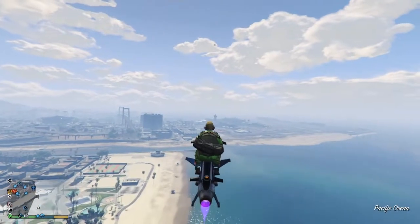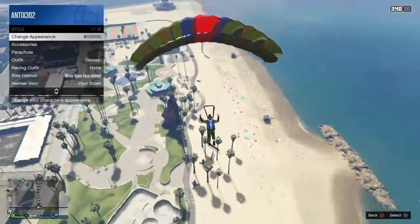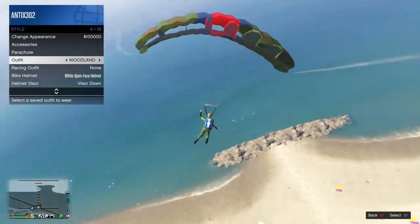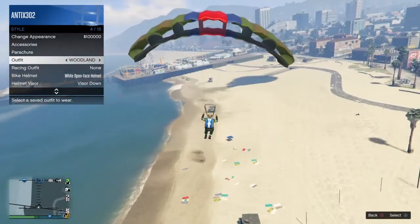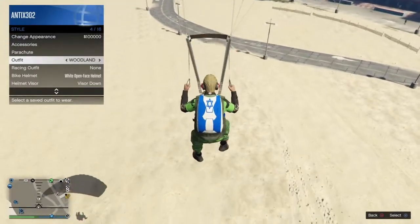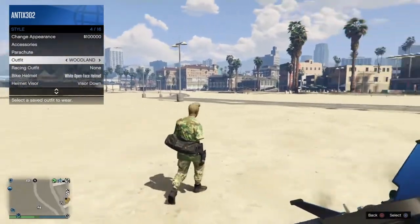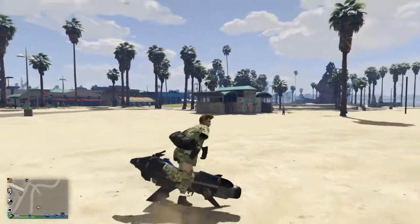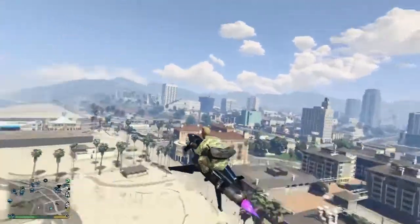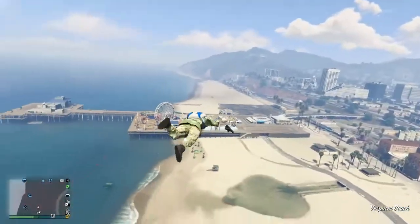To quickly transfer the duffel bag to another outfit: fly up nice and high right near the marsh shop, jump off, quickly open your parachute. On your way down, open up the interaction menu, go to style, and select whatever outfit you want to put the duffel bag onto. Once we land, click on this outfit as soon as you see your character start to take the parachute bag off. You land, wait a second, it starts to come off - click it - and boom, transferred to the next outfit. You do have to do the same thing to save it on this outfit - fly up, jump off, glide into the marsh shop, and save it the same way.